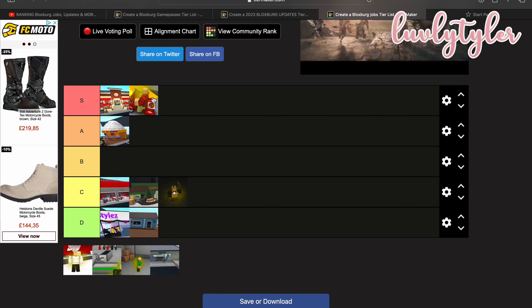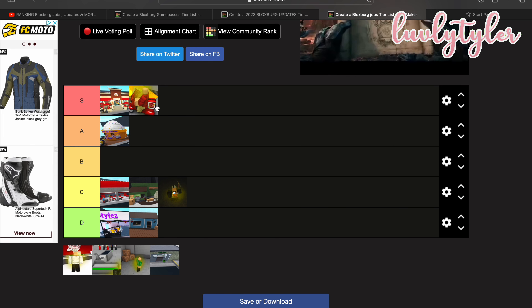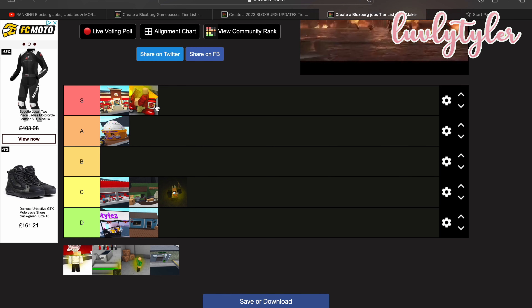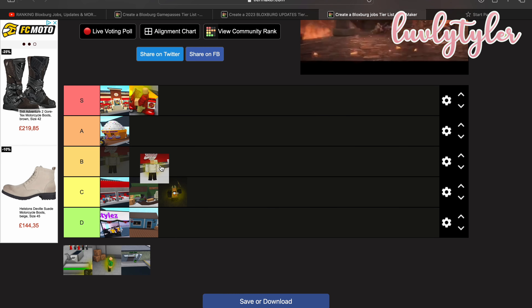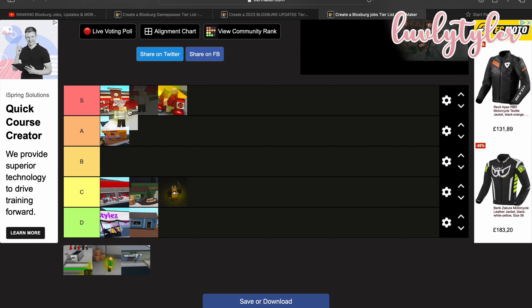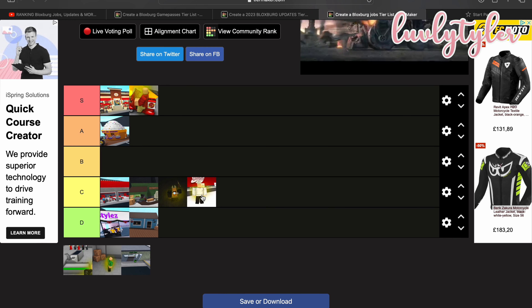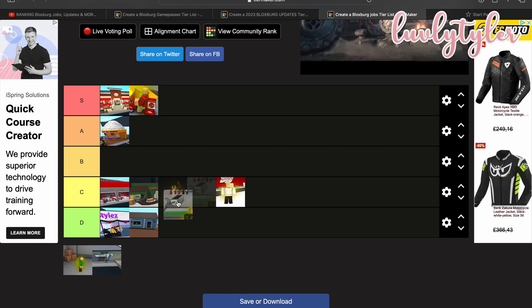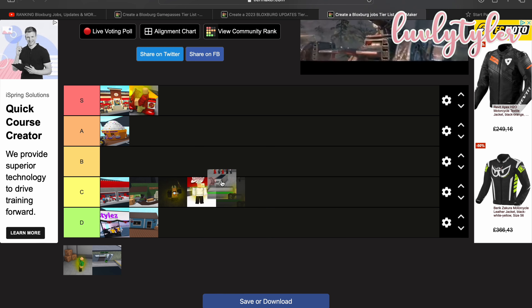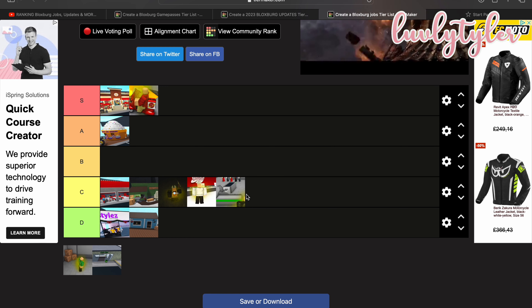Pizza Delivery is going to go in S. My only wish is that they make the mopeds faster — I know that's pretty lazy of me — but it also pays good money. If they just made it a bit faster, I would be rich. Pizza Baker is a pretty fun job. I hope they make it more like Bloxy Burgers, but for now I'm going to put it in C because I never use it.